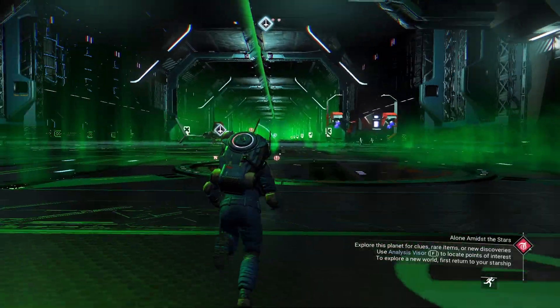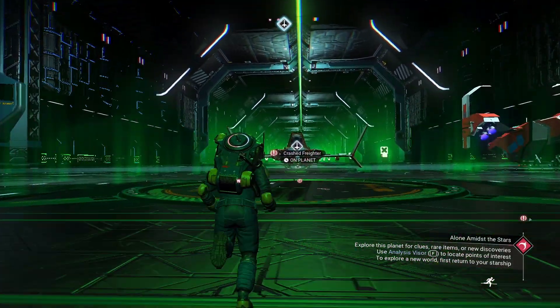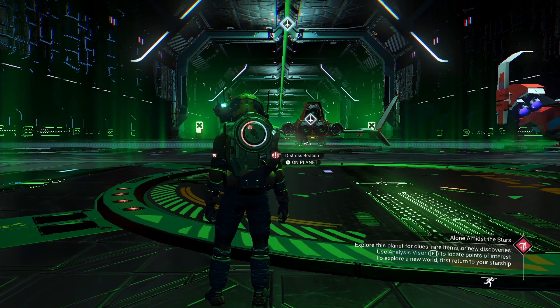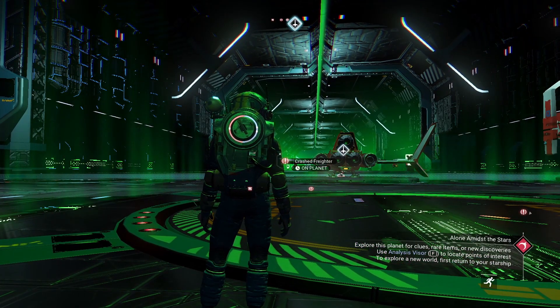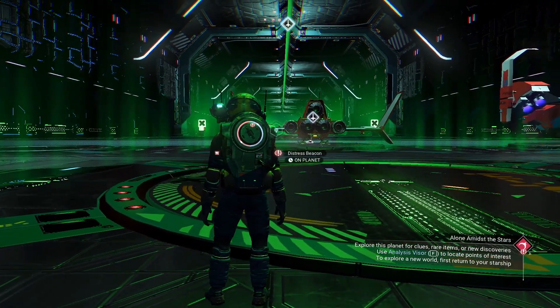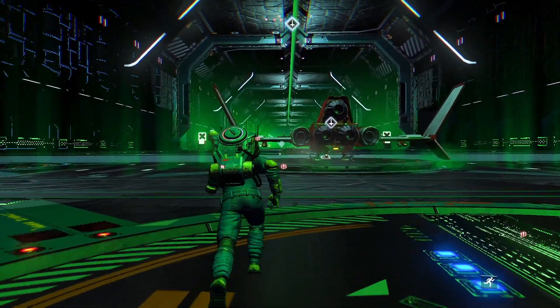Our next step is we're going to head down to the planet and check out our distress beacons. We have two. Make sure you look for a Distressed Beacon, not Crash Freighter — I recommend going to those right away. We're going to head to the first one, then the second. Let's hop in our ship and fly out to check it out — we're heading down to planet side to go get that ship.